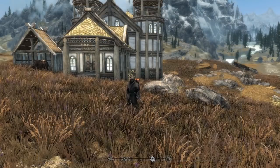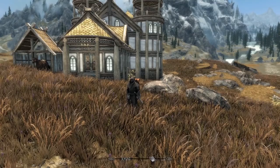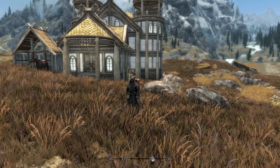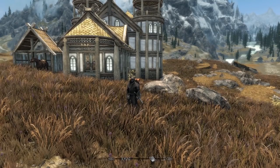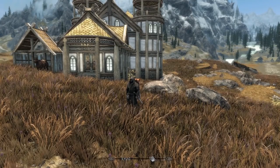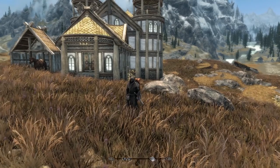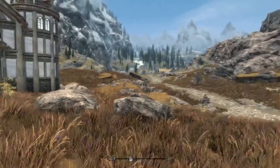Quintower Manor is a Hearthfire-inspired home that is basically Hearthfire 2.0. It takes the regular home that you would normally build with Hearthfire and adds a whole bunch of bells and whistles. As far as vanilla with sprinkles goes, this is pretty much up there — vanilla with sprinkles with a cherry on top, meaning more assets and stuff inside of it. I really like the way that this looks.